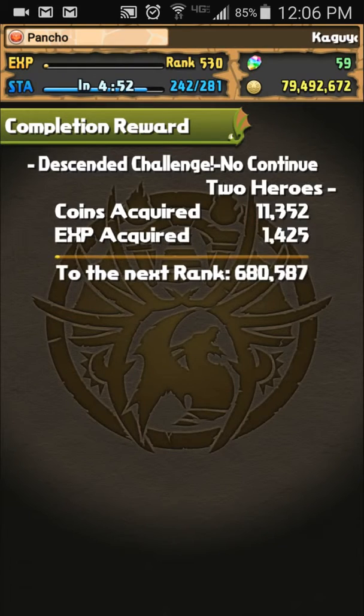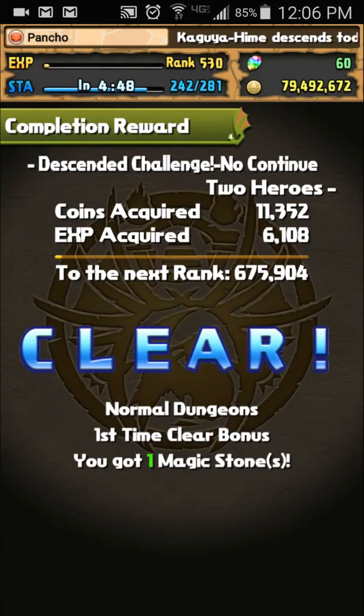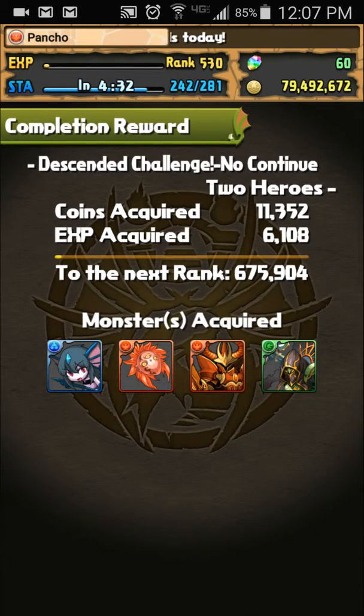Any other farmable leads? Satan, Athena — they all work for this descendant. It's very easy. In fact, I think the fourth floor might be a little harder than the boss floor, but that depends on the person. So that's the first one — I'll see you guys at part two.